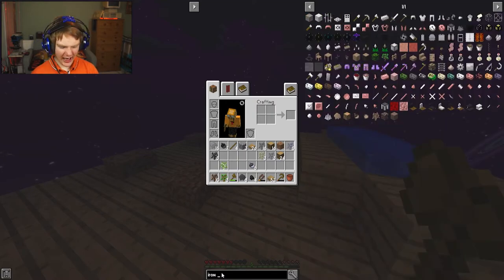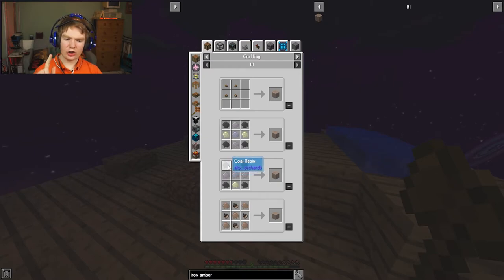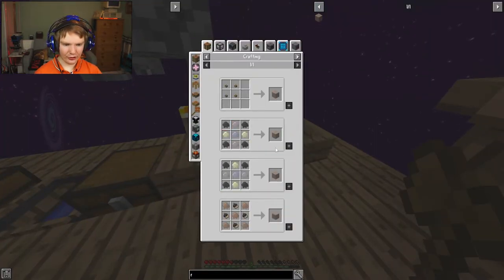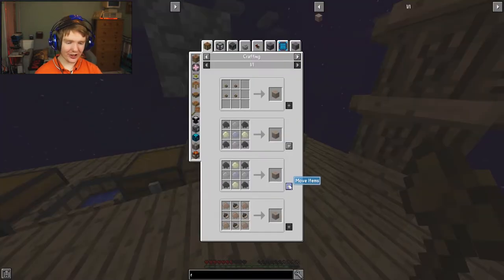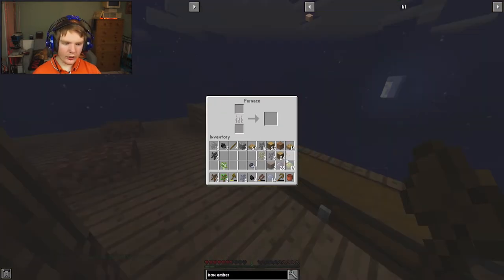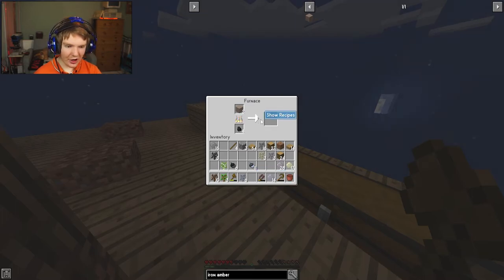Now we need to make iron amber. Iron amber is a combination of sand, coal, gravel, and clay - and guess what, we have all of that. We have enough to make iron. Let's make two iron amber. Let's put this iron amber in the furnace - wait, can I use coal acorns? I can - holy crap, that's actually really cool. It's now turning this into iron ingots. So now we have iron ingots!